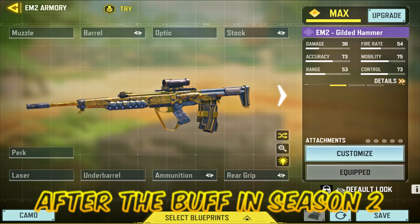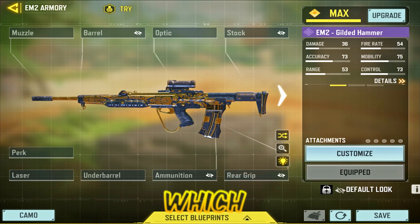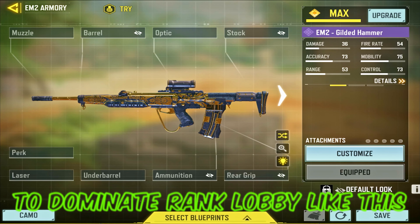The EM2 is back after the buff in season 2, and this new EM2 gunsmith will give best damage with almost zero recoil, which you need to use to dominate the rank lobby.